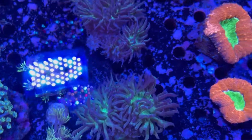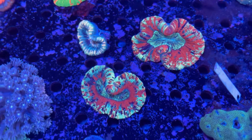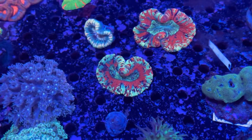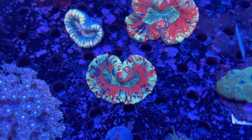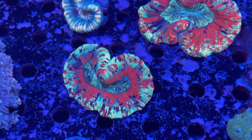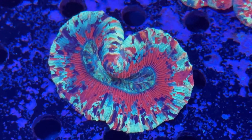These awesome little Duncan mini colonies here. Some new Trachys - these guys are really bright, tons of different colors in there. Really some of the true rainbow-splattered Trachys.